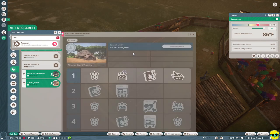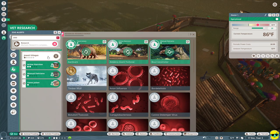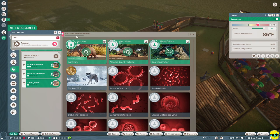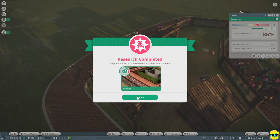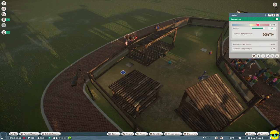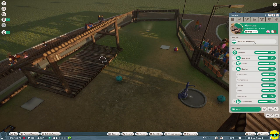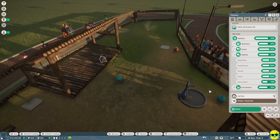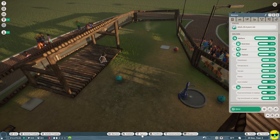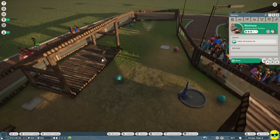We have a free vet person, but I'm not going to put her on research — we want vets going around doing their duty. We finished mechanics research and barrier research, giving us access to better barriers. Let's click on the turtles and see how they're doing — 92% satisfaction! They want more hard shelter and need some better enrichment, which will come when we do research. I'll just duplicate the dog ball for more enrichment. It is now plenty.